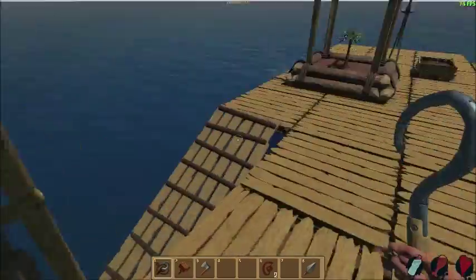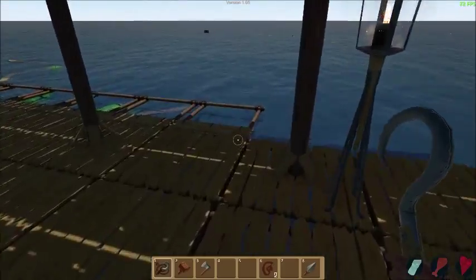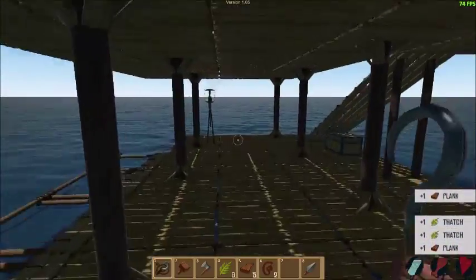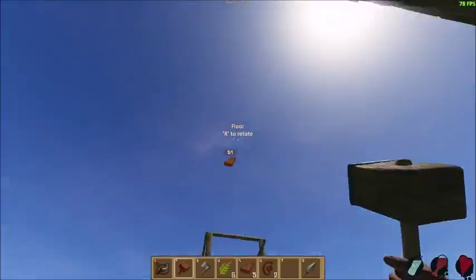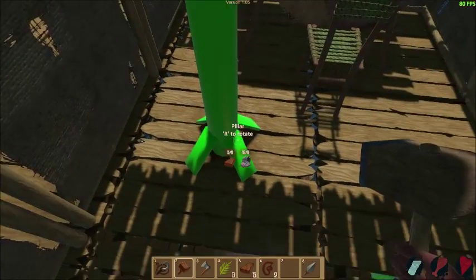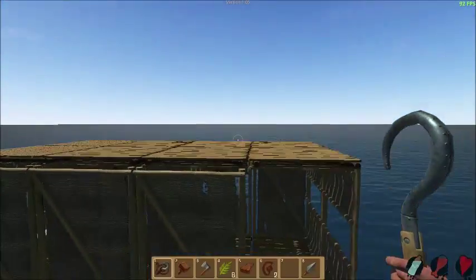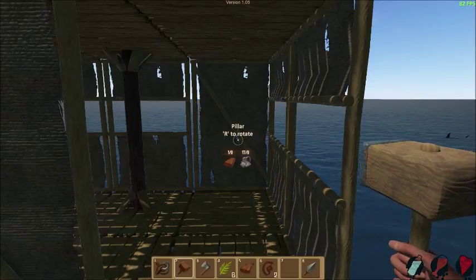We need more planks. I'm gonna look for a tiny tree. There are more planks down here. Beautiful. Now we'll be able to make some more stuff. Now we've got a house — look how cool that looks! Beautiful. But now we need to work on making the lantern again.